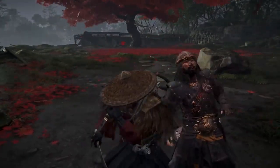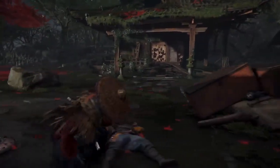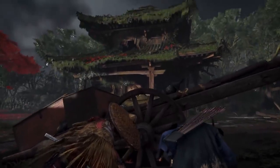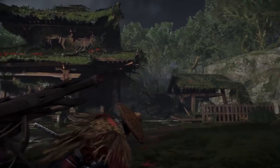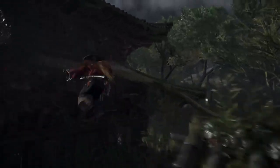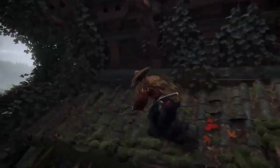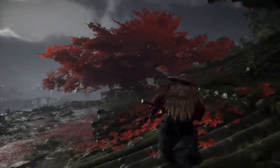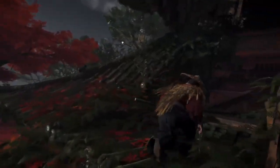Technical specifications. Minimum requirements: to enjoy Ghost of Tsushima on PC, players will need at least an Intel Core i5-2500K or AMD Ryzen 5 1600 CPU, 8GB of RAM, and an Nvidia GeForce GTX 970 or AMD Radeon R9 390 GPU. Recommended requirements: for the best experience, it is recommended to have an Intel Core i7-4770K or AMD Ryzen 5 1600 CPU, 16GB of RAM, and an Nvidia GeForce GTX 1070 or AMD Radeon RX Vega 56 GPU.